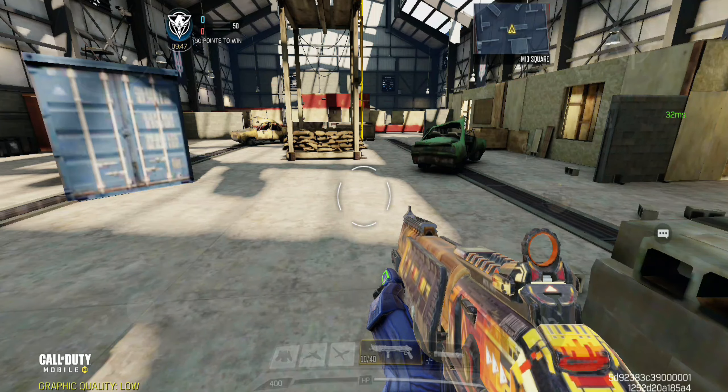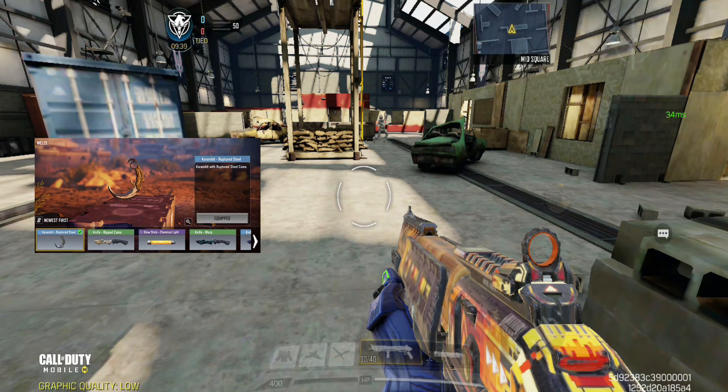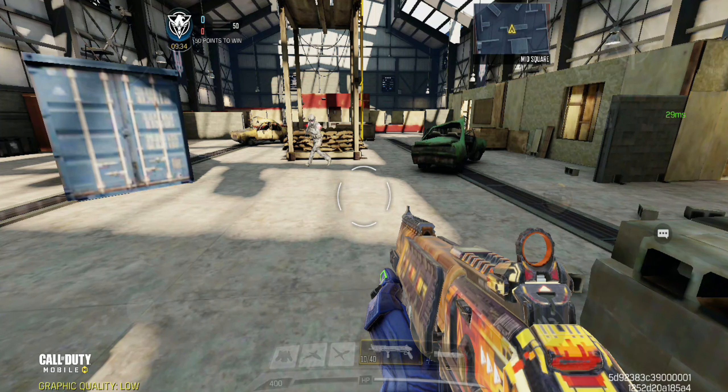Hey guys, it's me Aries and I'm back again with a brand new video. I'm going to share with you the bugs after the update. The one about the karambit with camo Rapture Steel has already been noticed, because you can't use it in any modes — it only shows the base melee. But anyway, we have more bugs to show.